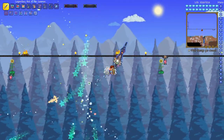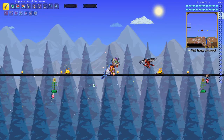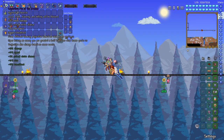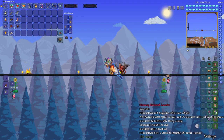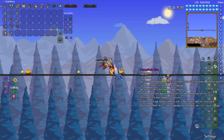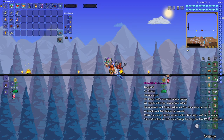These projectiles home in on the enemy, and so it makes it one of the best swords in the entire game. The base damage is 1,767 melee damage with 77% critical strike chance — and that's with it being Legendary, with all of the endgame accessories for melee class using the Demon Shade armor set.